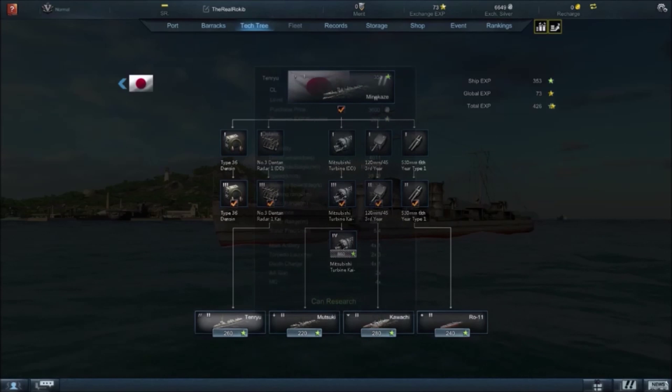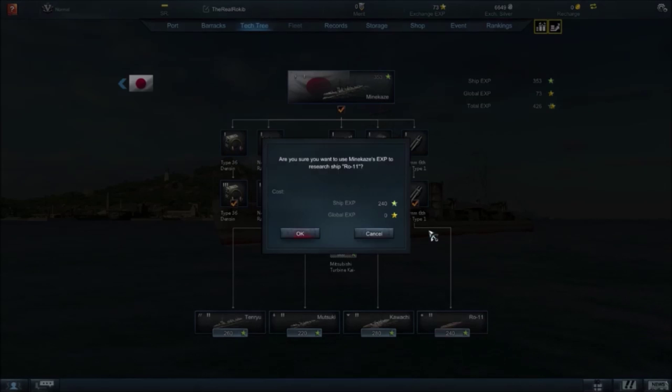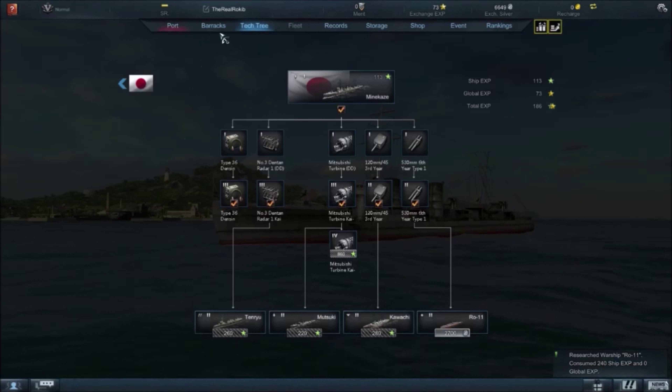We're going to take some ship XP. It asks: are you sure you want to use the Minikaze XP to research the ship? Why not - 240 ship XP and zero global XP. No premium currency spent. Let's go back to port.